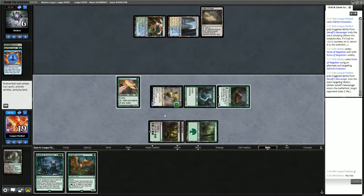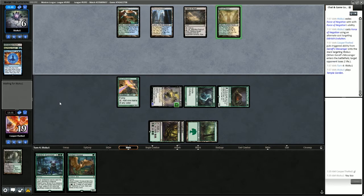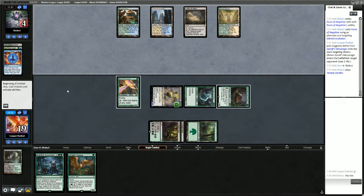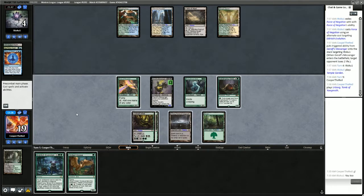The question is: do we want to play Gilded Goose or leave up Scavenging Ooze trigger? We're going to leave up Scavenging Ooze. The opponent has all their mana untapped — they could have Secure the Wastes, which would be absolutely the worst for us.